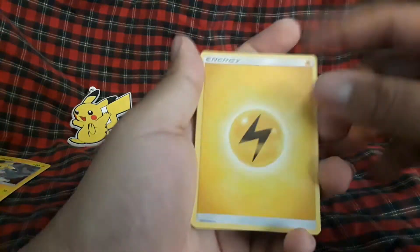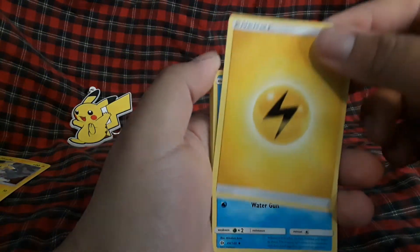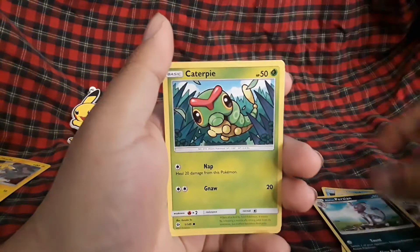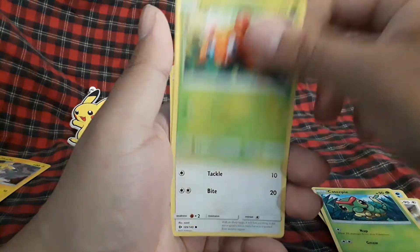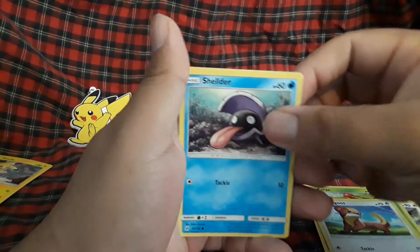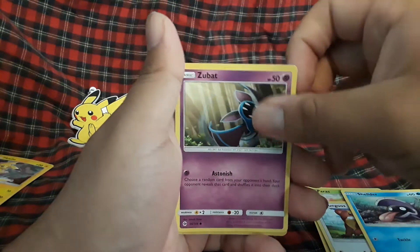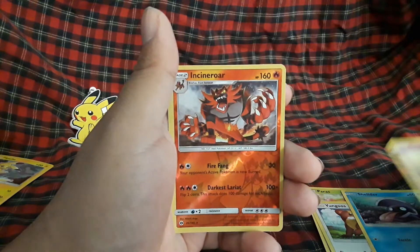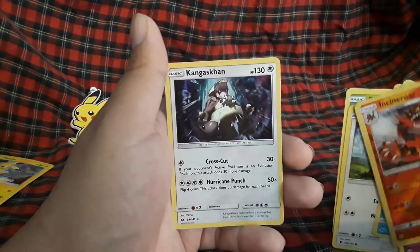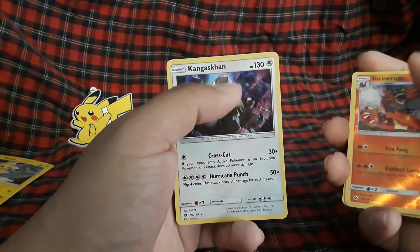I think Lillie is top tier female character. We've got Wishiwashi, Herdier, Alolan Persian, Caterpie, Paras, Yungoos — that's a McDonald's promo by the way. Shellder — it came out in a bunch of promo packs like the cereal ones at the time. Cindaquil reverse, and we have Kangaskhan regular holo.